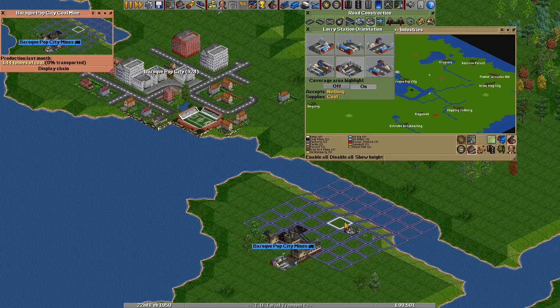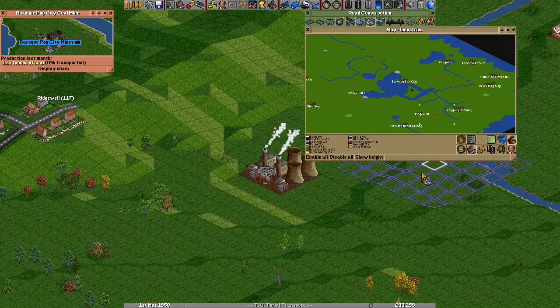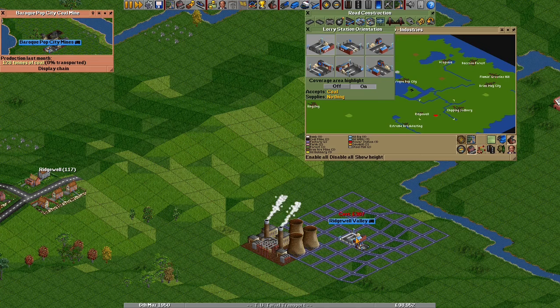You can see as I do this that the station window shows what is produced and accepted near the station. If I click coverage area highlight on, I'll get some blue tiles shown around the station — those blue tiles show something called the catchment area. Anything in the blue zone can use this station. Different stations have larger or smaller catchment areas. Next, I need to go to the power plant and place another station there so my lorries will be able to unload coal.